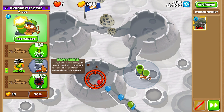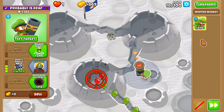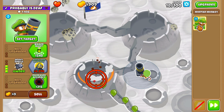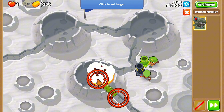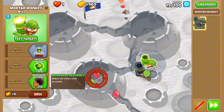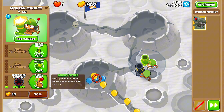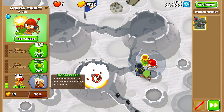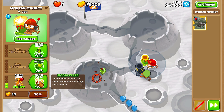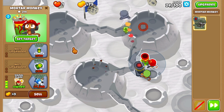The next upgrade is called Heavy Shells — it attacks faster and can also pop black balloons, so this is really the only way we'll be able to pop the black balloons. The mortar monkey by itself can't see camo balloons, so we're gonna get another mortar monkey and go bottom path — Increased Accuracy, then Signal Flare, so camo balloons popped by flares lose their camo property permanently.